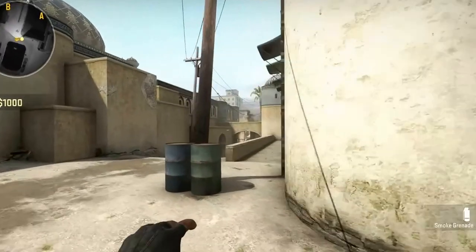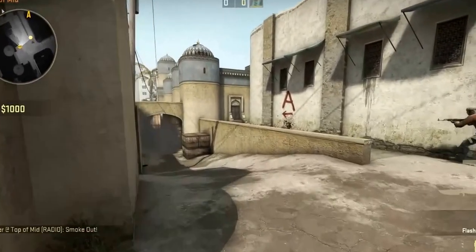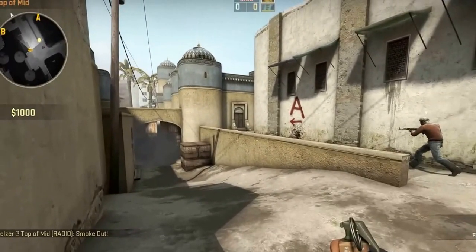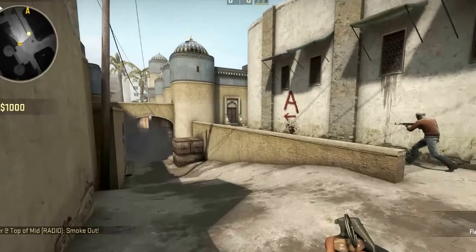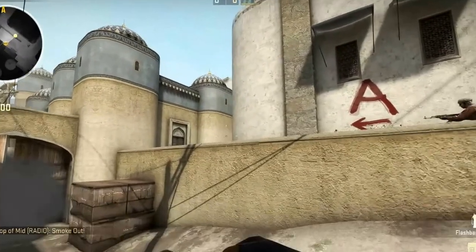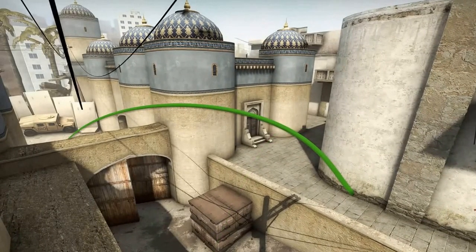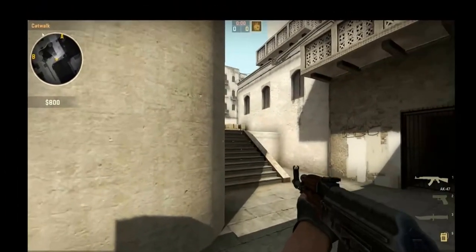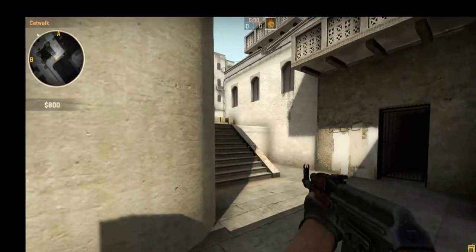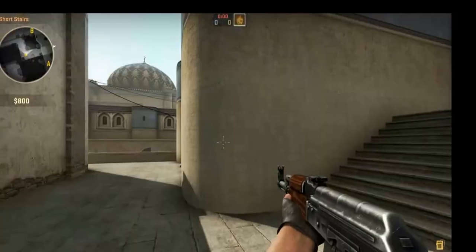When I have the bomb, I smoke middle and I smoke the double doors off the start. Then I walk over while he walks up cat — I'm flashing for him to run up cat and he's flashing for me not to get pushed. After I flash for him, he pushes up and gets a kill. If he does not get a kill, I will be right behind him to pick up those two kills or three if they're playing three there.